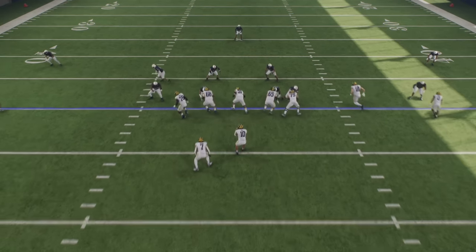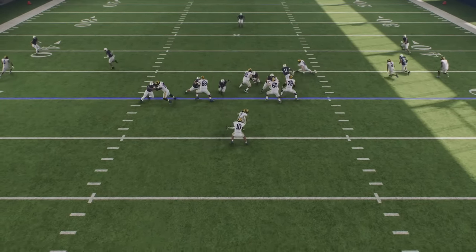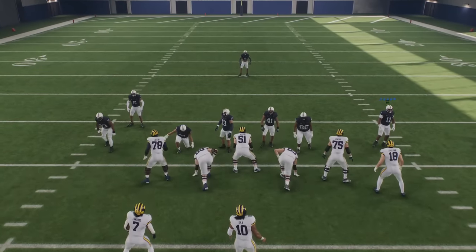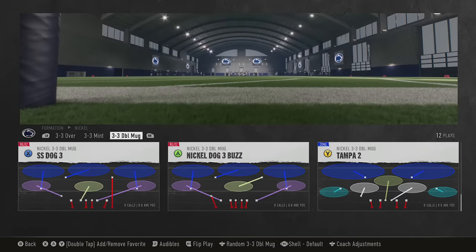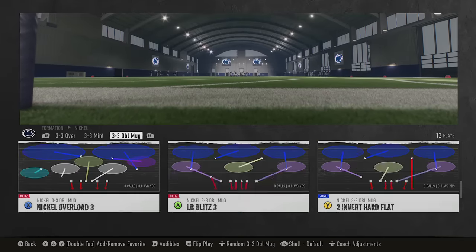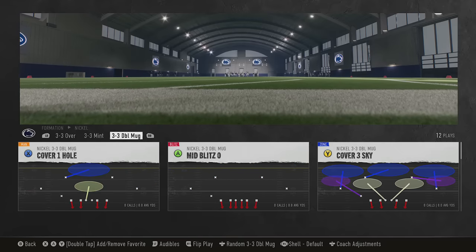So there are multiple ways to get pressure here. We have another look where we get another A-gap pressure since the center has to choose between these two guys, and we get another sack — he's just buried instantly after the play action. So three different looks that you could do. The best part about it is you could do all three of these looks from any defense. You like Tampa 2? Do it from Tampa 2. You like Invert Cover 2 Hard Flat? Go ahead. Do it from Match, do it from Sky — it's really up to you, which is the reason I like this defense.